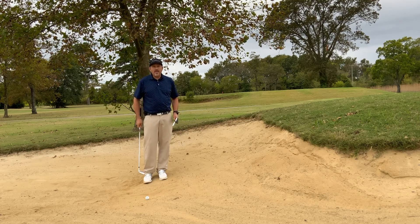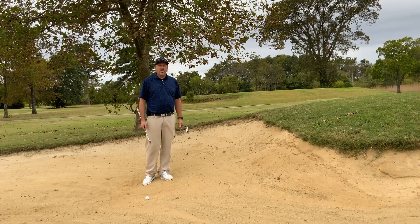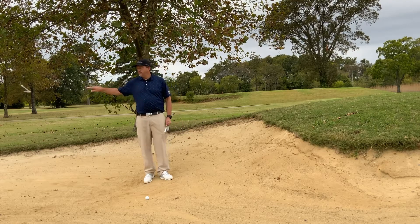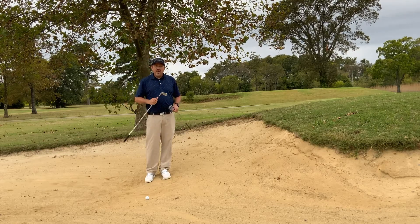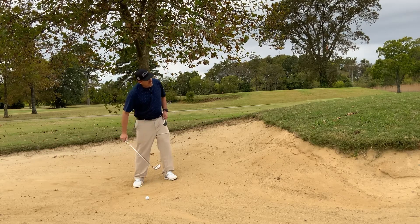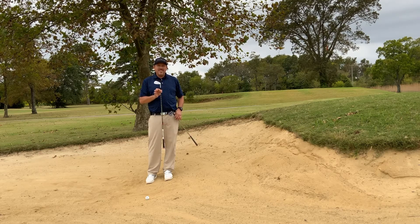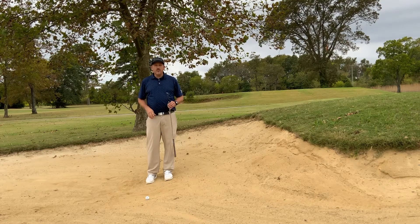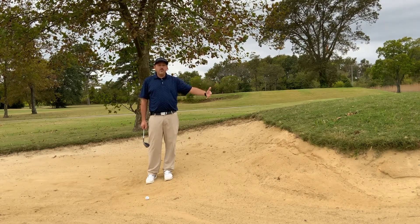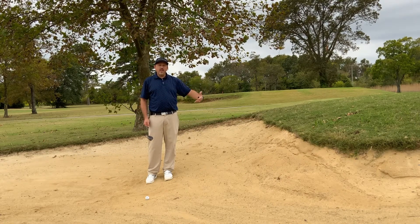If we try to hit that same five iron here, you'll see it's going to hit the ball straight into the face of this bunker — we're not going to get out, or we'll just dribble right out to the other side and probably stay in the deep rough. So the five iron is not an option. I have a nine iron — can I maximize my distance while still getting over the bunker? That nine iron might just barely get over the face, but do I want to take the chance of having to hit it perfectly to get up over that lip? I don't think so.